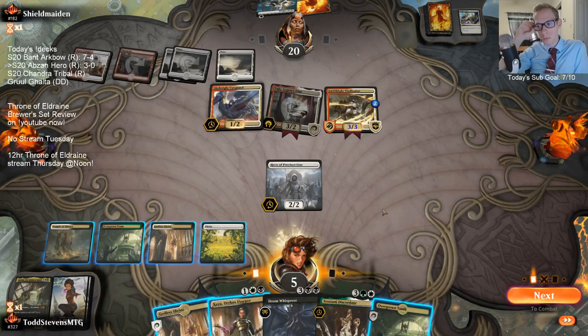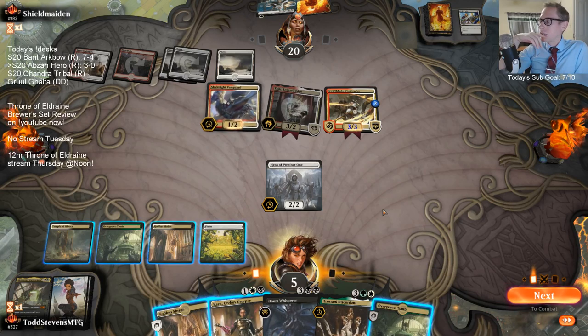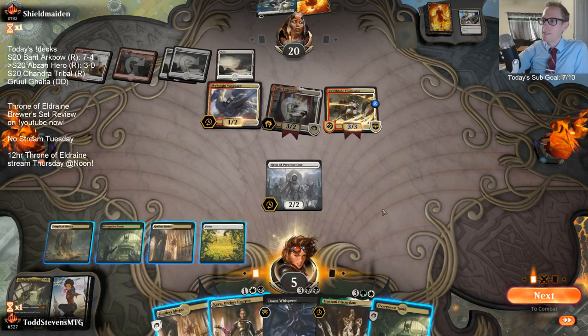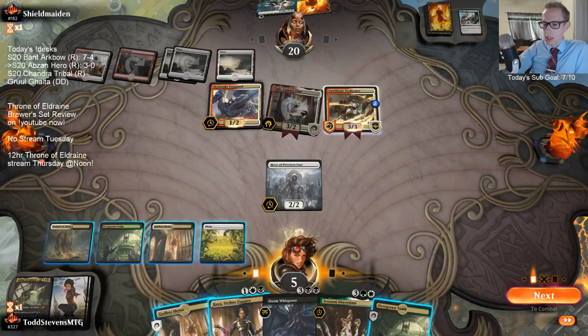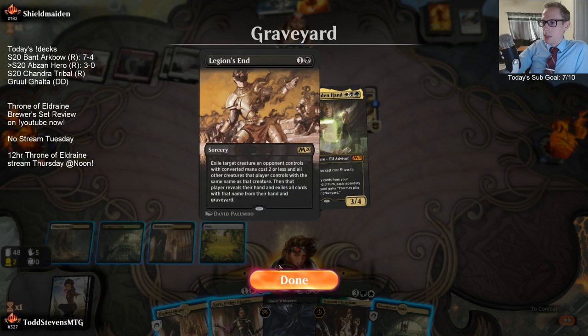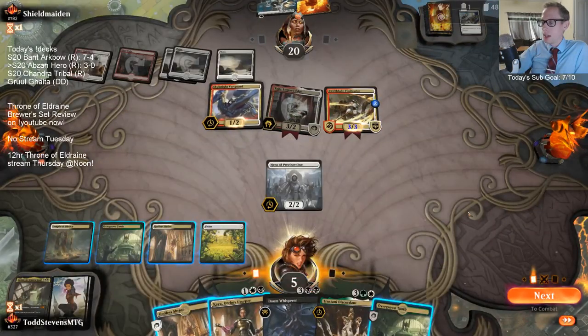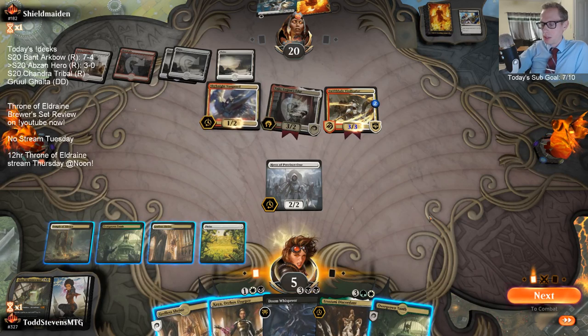I'm basically dead - by basically I mean completely. I could just shock it and play Tristani and hope they don't... no, I'm just dead. Swiftblade Vindicator - such a good card. I completely regret using the Legion's End on the other thing and not having it for Vindicator, but you just don't see that much Vindicator running around.